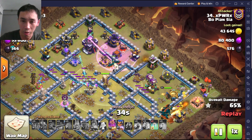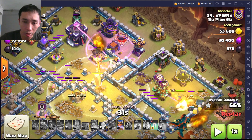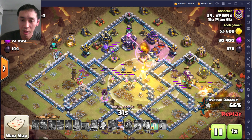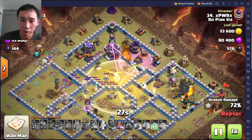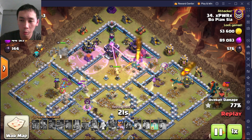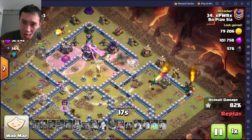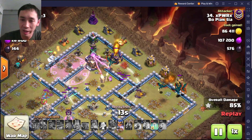Look at this hero super archer — my goodness. He's being healed back to full and got the X-bow. Then he walks to the left and takes on the tesla 1v1 without the heal, and he got the tesla! This super archer is the hero — there are so many things going down.